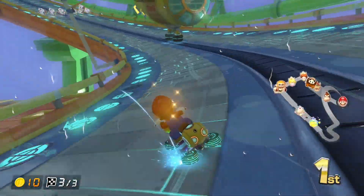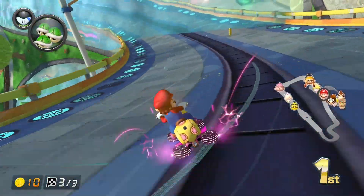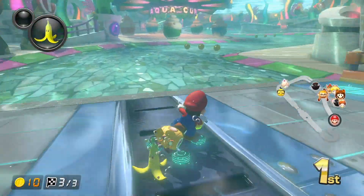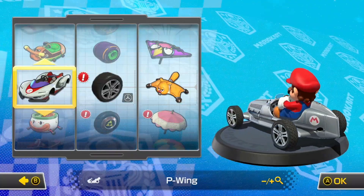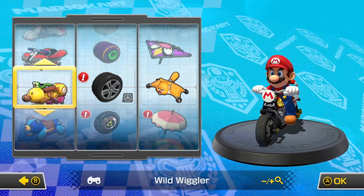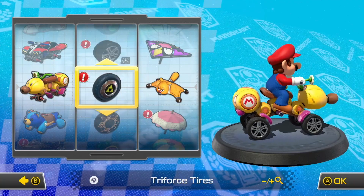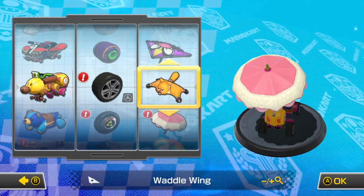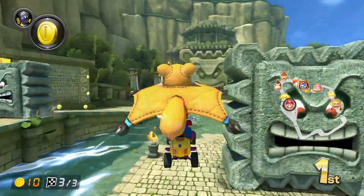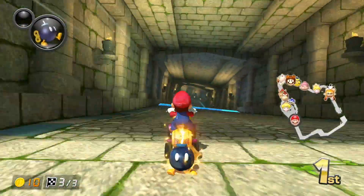The way you drive also has an effect on your performance — taking the inside part of a turn is faster than going around the outside, and power sliding, which is basically drifting, can give you a speed boost if you hold it long enough. You're also able to customize your kart and pick a custom frame, wheels, and power glider, which all have an effect on your kart's stats. So while Mario Kart does seem like a pretty basic party game, it actually goes much deeper than people give it credit for.